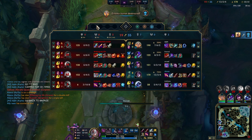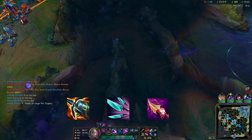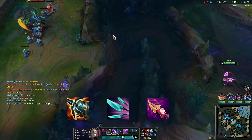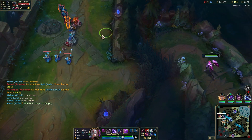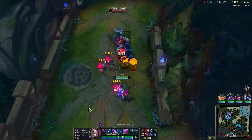Then we have my favorite ADC build for Season 13, which is Kraken, Navori, Gnasher. I call this Ability Kesa, since it puts all your abilities on a 2-to-3-second cooldown while still doing solid damage. This is a great build when you need to kite, and I'd recommend it into bruisers when your team doesn't have the best engage.